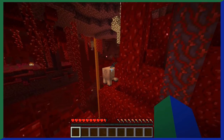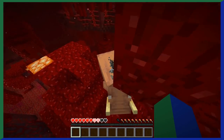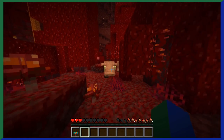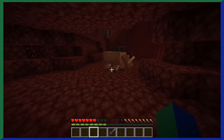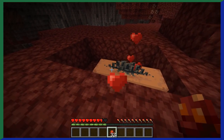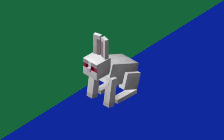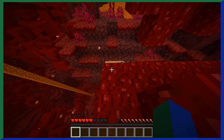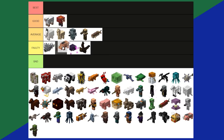Hoglins — the mix between a cow and a pig of the nether. This big warthog-looking creature will fling you up into the air with its horns. Hoglins mostly spawn in crimson forests and are afraid of warped fungi. When defeated, they drop raw pork chops and sometimes leather. Hoglins are also breedable, making them the only hostile mob that is breedable — well, except for killer bunnies. Hoglins can be pretty hard to defeat since they have a lot of health, and the reward isn't really worth it. Hoglins are a faulty tier.